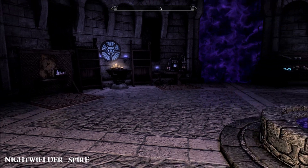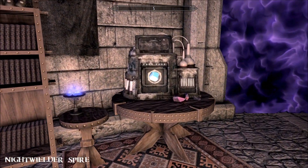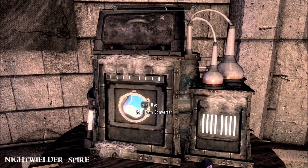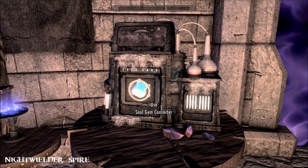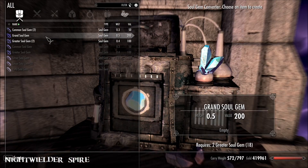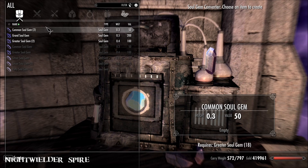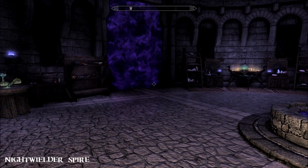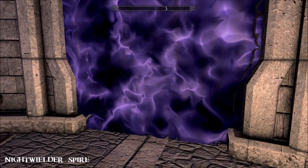I'll just refer you to the nexus page, I'll leave the link so you can see the mod author's description. This isn't a spider-imbued chamber as you might first think - it's a soul gem converter, so that is handy. A useful thing to have. And finally, it doesn't matter which one of these portals you go through - here is the vault.